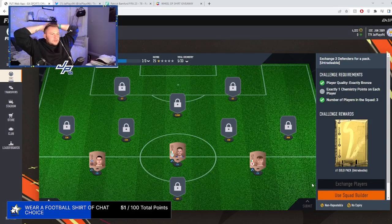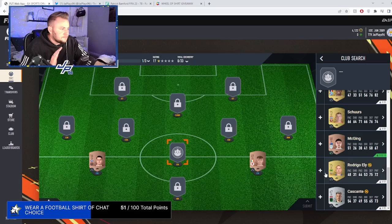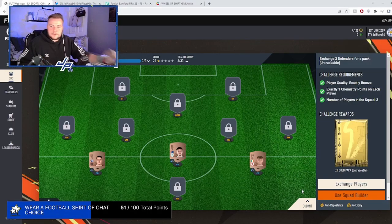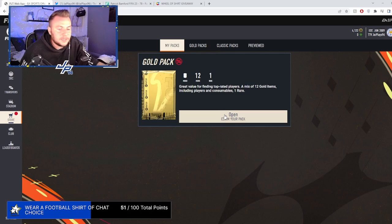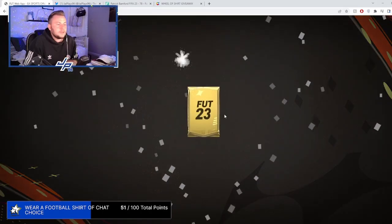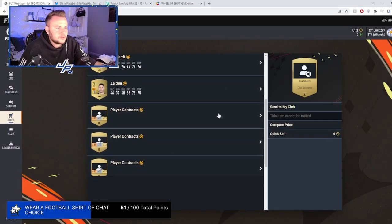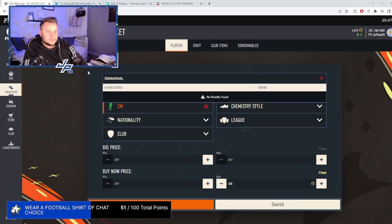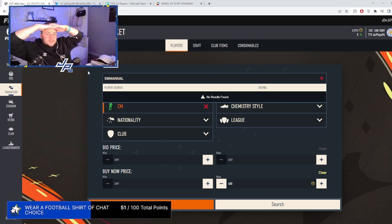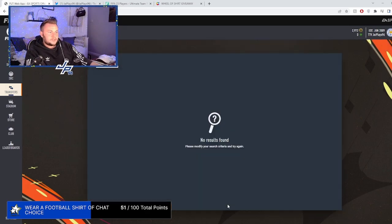Now we've done it. All that for a gold pack, chat — is it going to be worth it? Are we going to get a rare player? Three, two, one. Why does it keep giving me these shitty blue cards? No rare for us. We've got a position modifier — is this untradeable? It's untradeable. I told you they'd be expensive — 2.3k for one of those. Are you telling me I've been doing this the last 15 minutes and no one's told me you can't submit this SBC? Are you actually joking me right now?